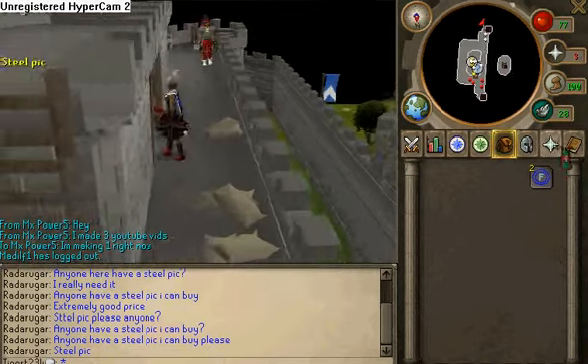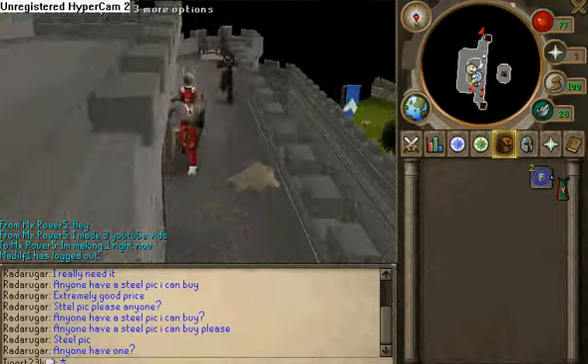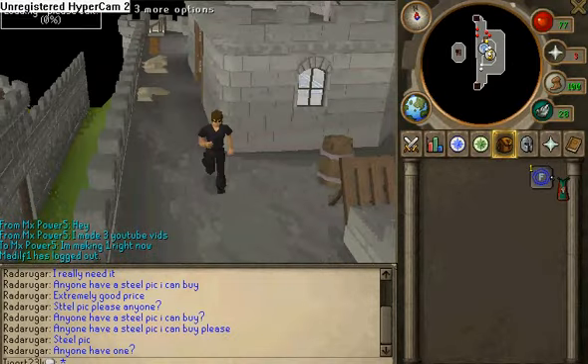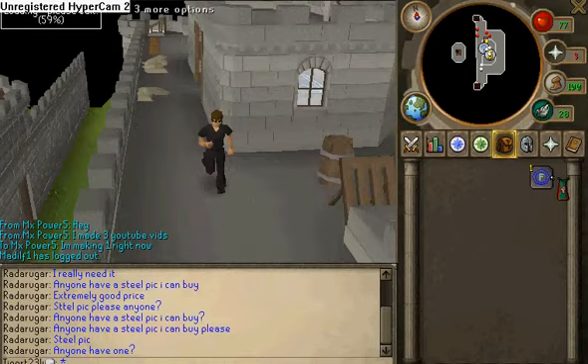Where it's at is in Falador, so just get a Falador tab and break it. Then you go to the wall in Falador — I think you need like 5 agility to jump it, but I'm not sure. This computer takes forever to load, sorry. I'll just resume recording when I get there.